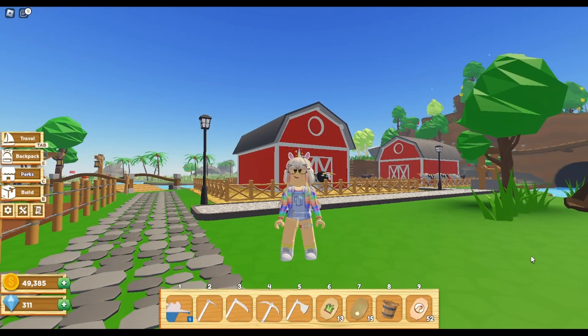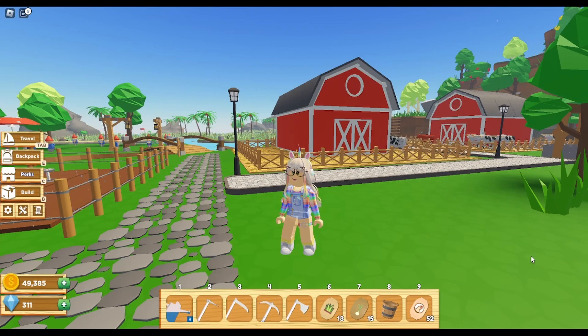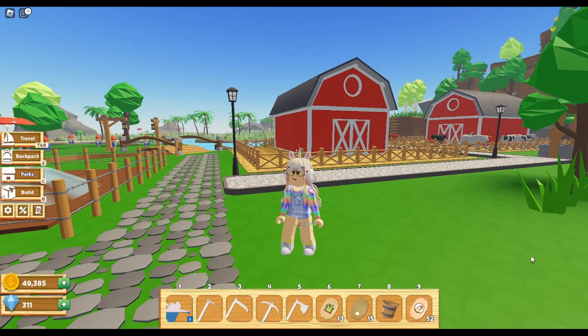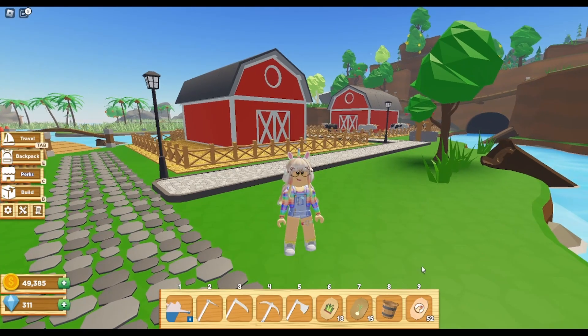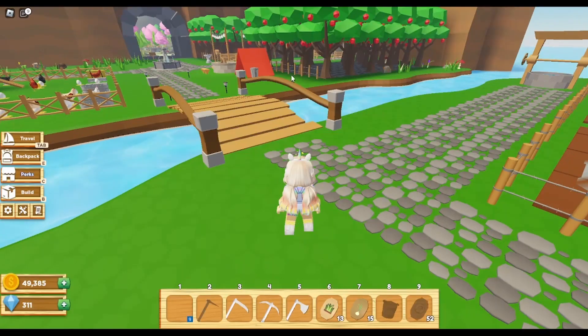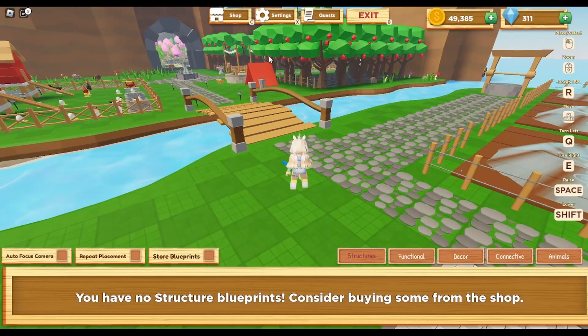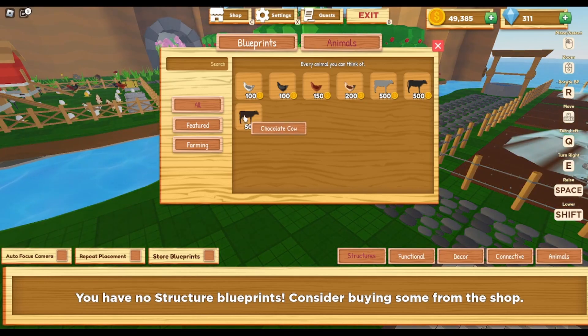Hello everyone, today we are going to be showing you what cows you put together to produce the other colors or variants. Yes, you can breed cows — this is how you breed them. First off, there are three different cows you can purchase from the shop. If you go into Build, then Shop, then Animals, there's only the white cow, the black cow, or the chocolate cow that you can currently purchase.